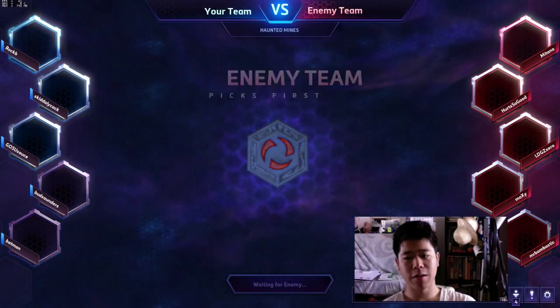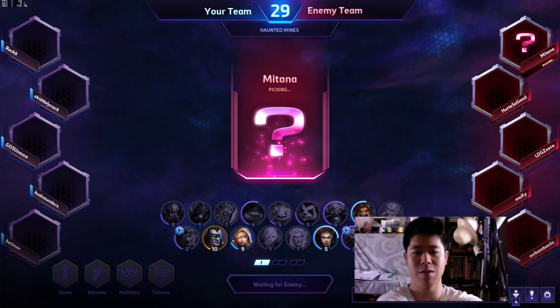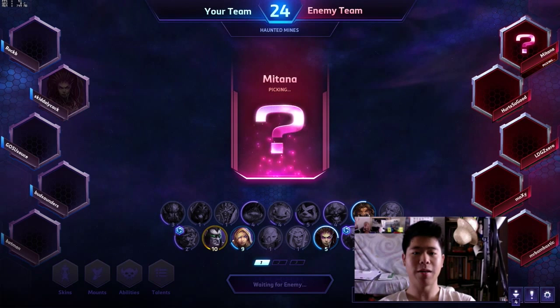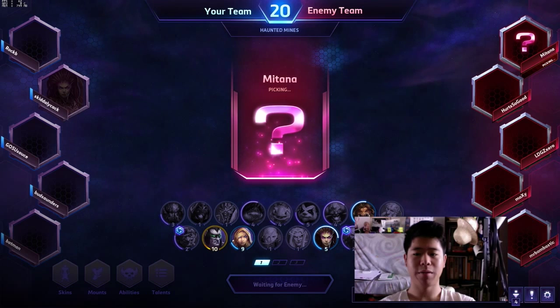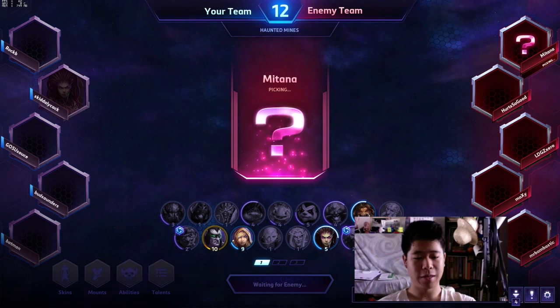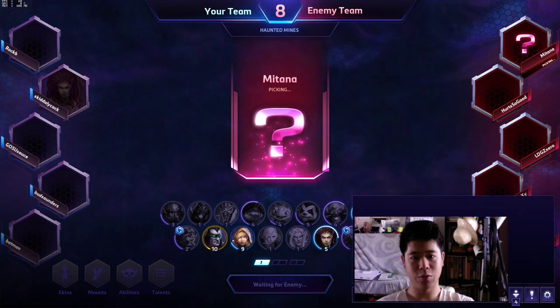We lost the coin toss, but that's okay — that means we're going to pick two at a time. We're going to be playing on the Haunted Mines today. It's a nice small map. I see we have someone that wants to take a Kerrigan already, which is a good pick. And people are actually talking in the chat, which is always nice to coordinate the team.